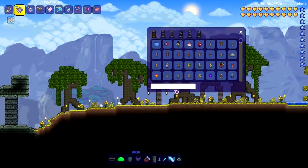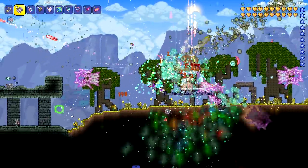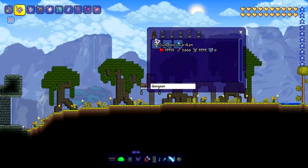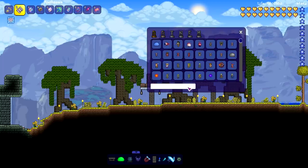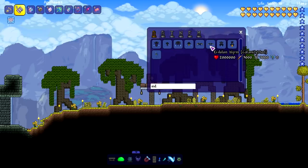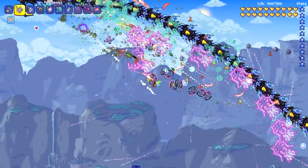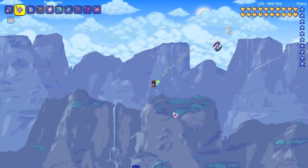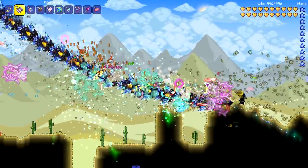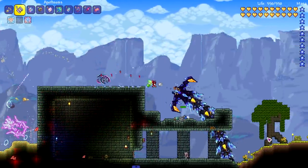That boss goes by the name of Dungeon Guardian. If it can do that to the Dungeon Guardian who has very good defense, it should be able to handle the Eidolon Worm. Do I do the adult or the juvenile? The adult — come back here! Did you guys know you can't even despawn the Eidolon Worm with Cheat Sheet? You can't butcher it — you have to leave the world. That's the only way to get rid of it.